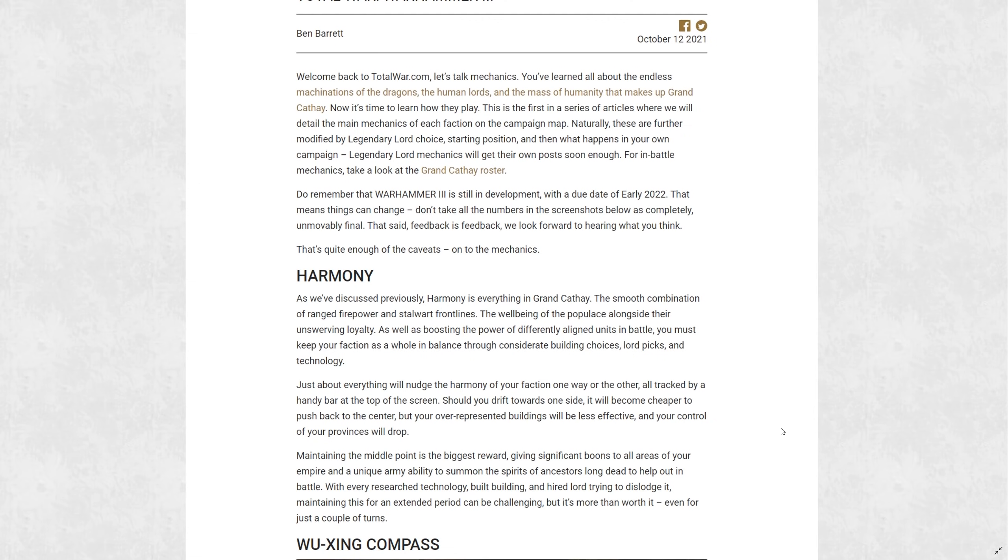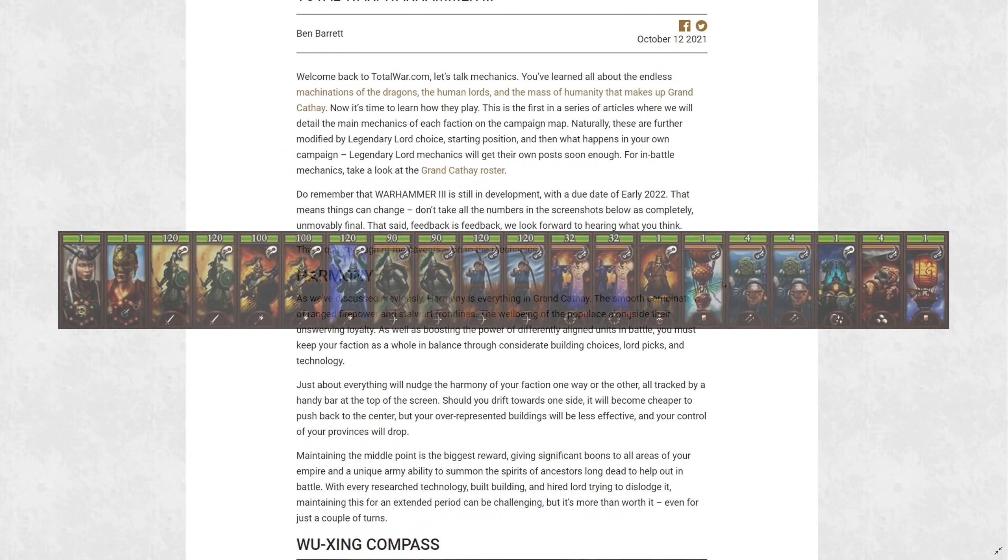Let's take a look at Harmony. Like I said, it's really about balancing that razor's edge. We don't know a ton of what contributes to your Harmony gauge, but there are a lot of things that do contribute to it. As discussed previously, Harmony is everything in Grand Cathay: the smooth combination of ranged firepower and stalwart front lines, the well-being of the populace alongside their unswerving loyalty, as well as boosting the power of differently aligned units in battle. You must keep your faction as a whole in balance through considerate building choices, Lord picks, and technology.